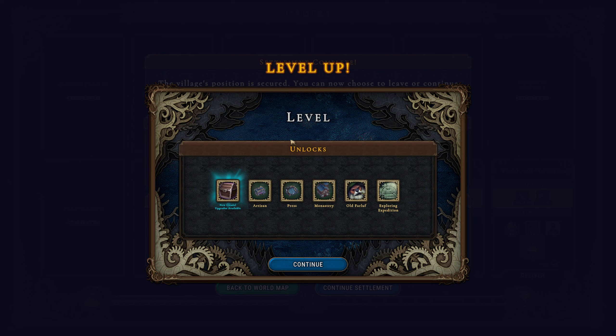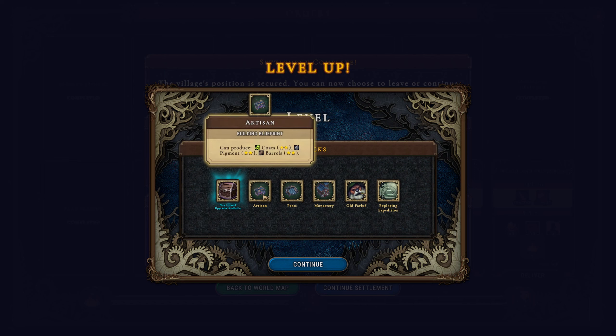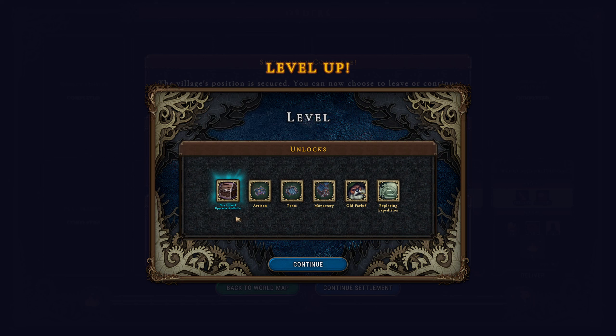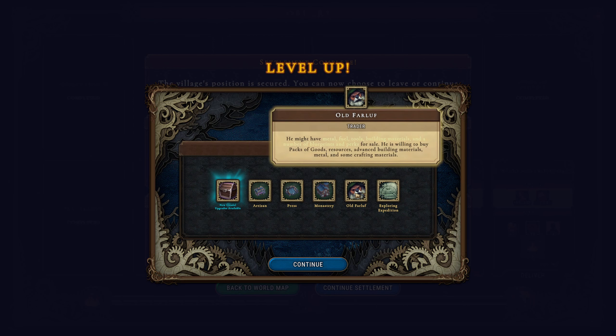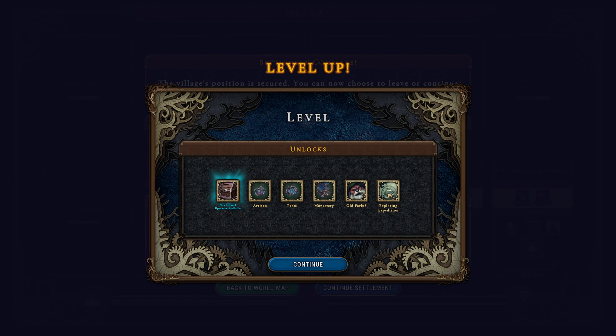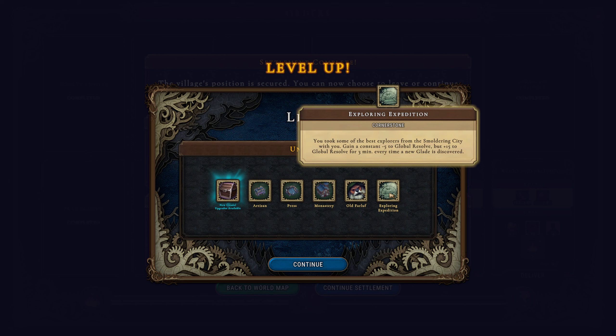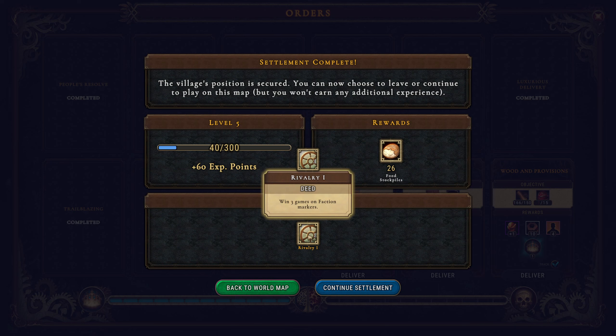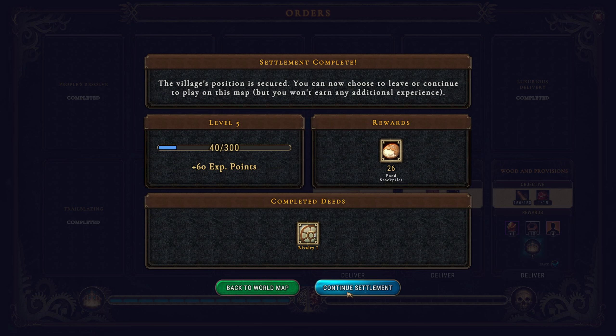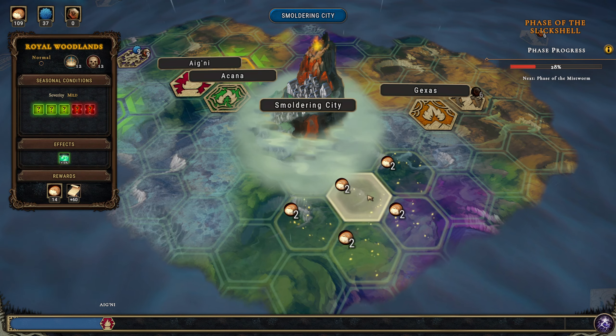Okay so we leveled. We unlock based on leveling now, which is kind of nice. We unlock the artisan, the press, the monastery, a different trader. Interesting cornerstone - lose five global resolve but get plus 15 resolve for three minutes every time there's a glade discovered. That's an interesting idea. Okay well I guess that ends this episode, so thanks for joining, we'll see you in the next one.